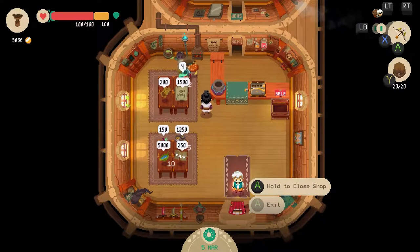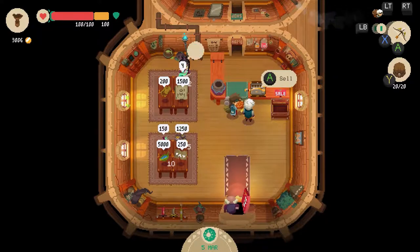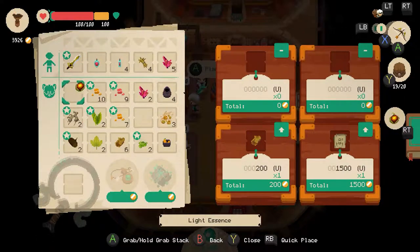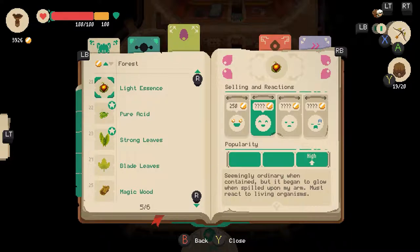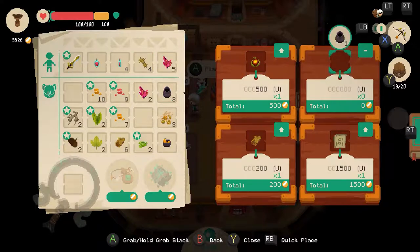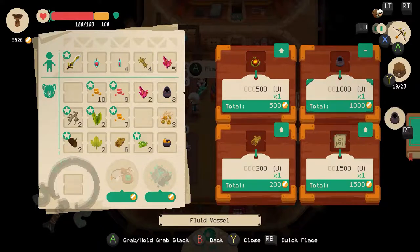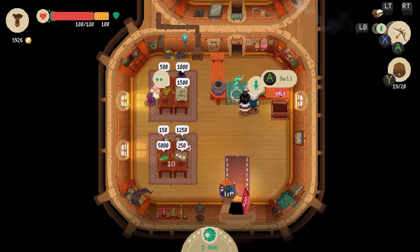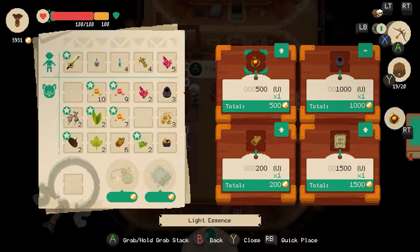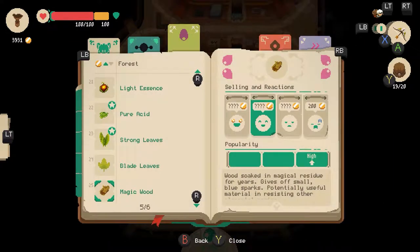Wouldn't it be creepy if the shop owner just stood there at the entrance? Welcome, come, buy something. Is there something I can help you with? You could stop staring at me. Okay, that's too cheap — let's try 500. Fluid Vessel — we don't even know what this thing is gonna be, so let's take one. I'm gonna start with 1,000, seems like it might be worth something. He doesn't like my logs. 200 is sadness.